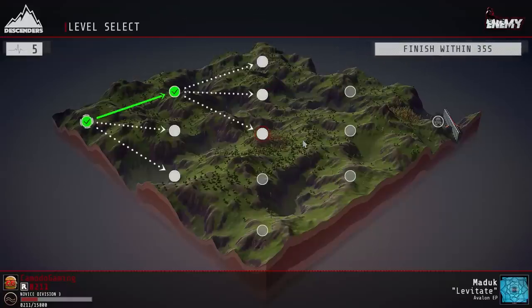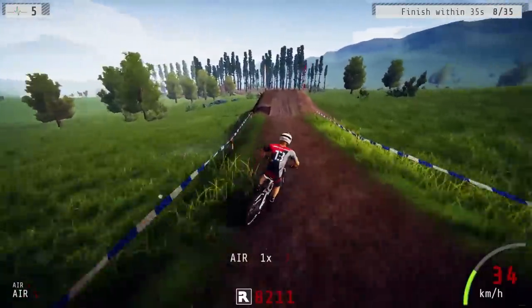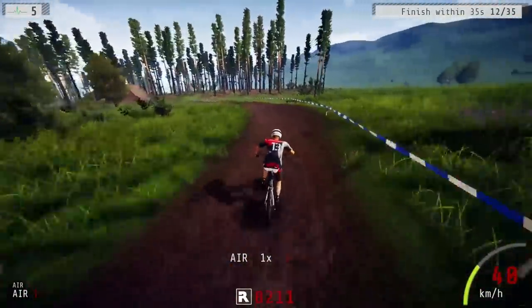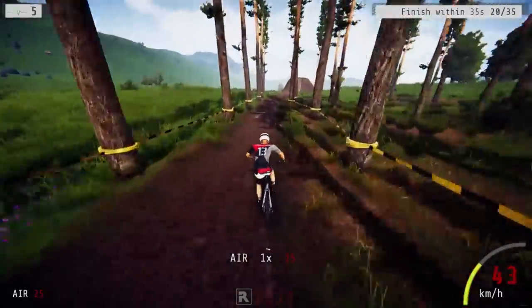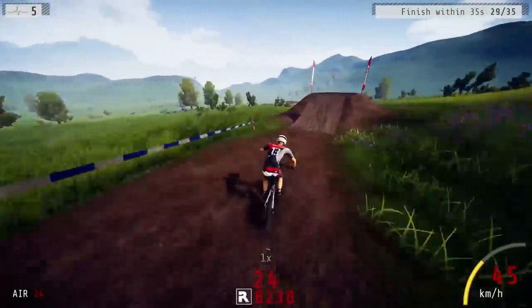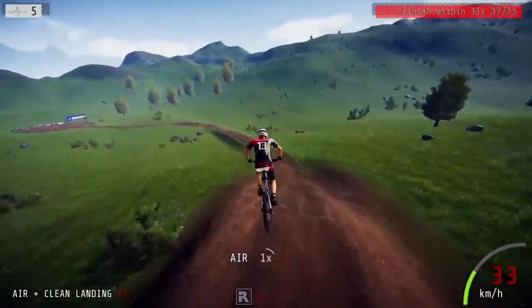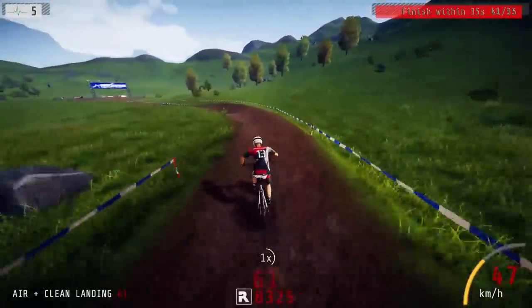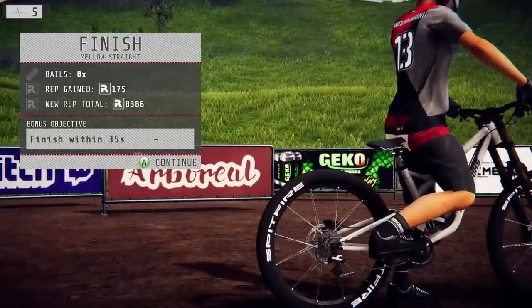It's cool because you get on a roll and you start to cruise through these pretty fast. Next objective: finish within 35 seconds. I need something mellow so I can get through it as fast as possible. 35 seconds to finish — I picked a mellow one because they're pretty straightforward. I feel like the jump might hurt you — too much hang time. 35 seconds is not obtainable on this course; the finish line is way down there. We still have five lives, which is pretty good.